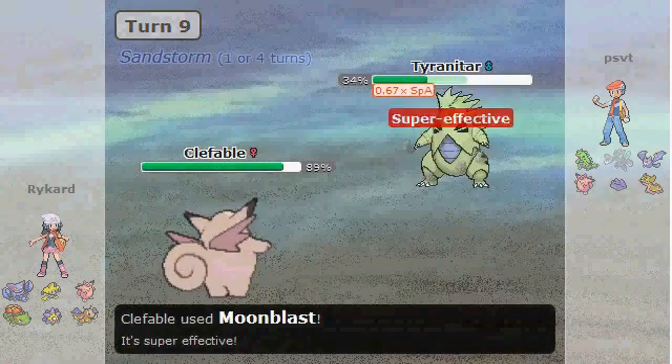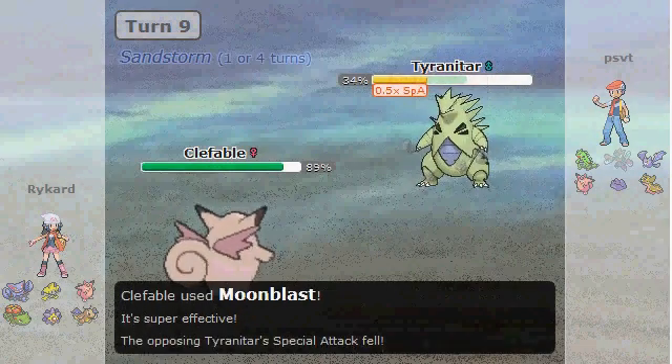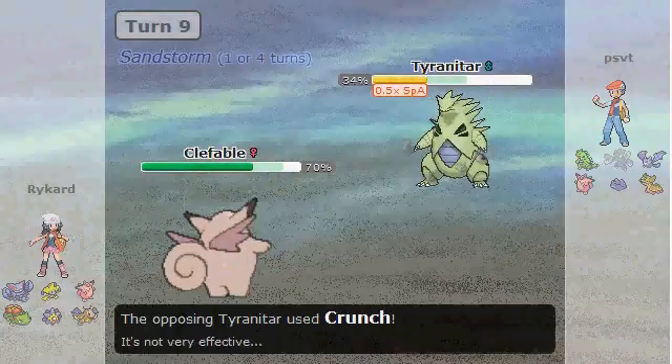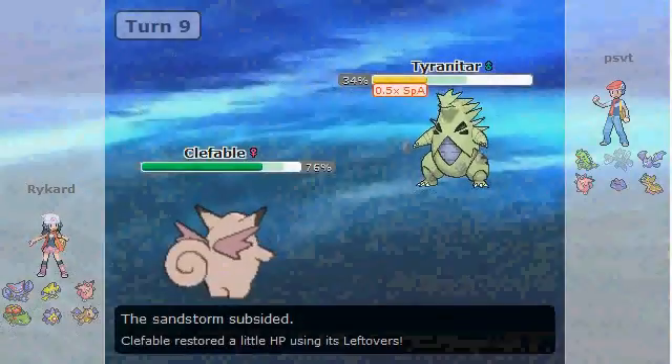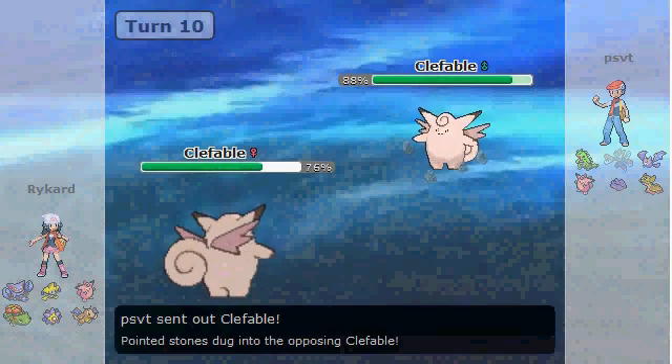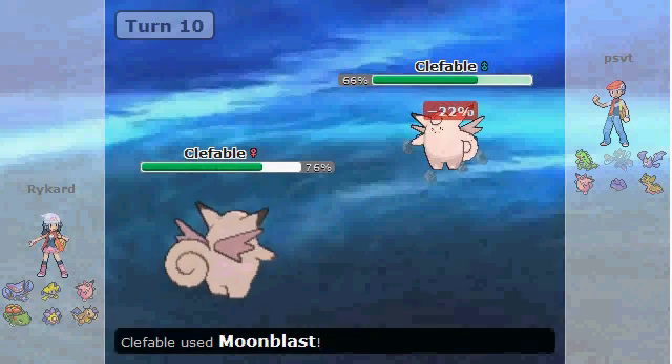That's very bizarre, but it still does a lot of damage. I would not be able to take Banded Stone Edges, so that's something interesting to note for future reference. I think I pretty much stalled him out of Stone Edges at this point, so he can only go to Crunch, and I'm just free to sit in here and do whatever I want. I just continuously go for Moonblast.